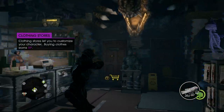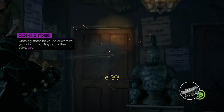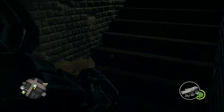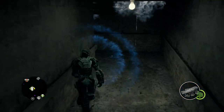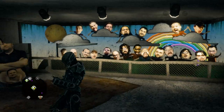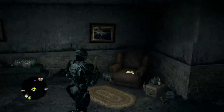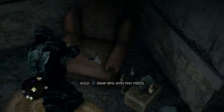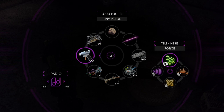You want to shoot this door open — it says 'Employees Only' and it's right next to this little statue here. Shoot it until it opens up, then go inside. In here are pictures of all the people who helped make the game, and on this chair right here is the Tiny Pistol.